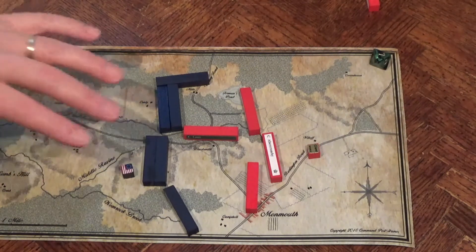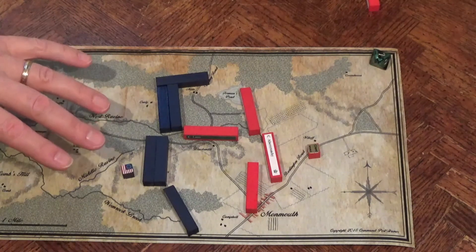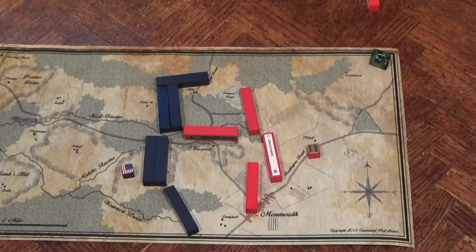End of the game on Turn 7. The British weren't here to win a battle — they were here to delay the Americans. Having done that, they simply ride off. Monmouth ends with an American tactical victory.